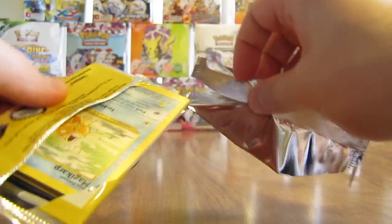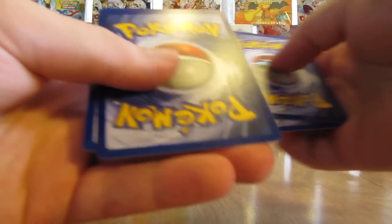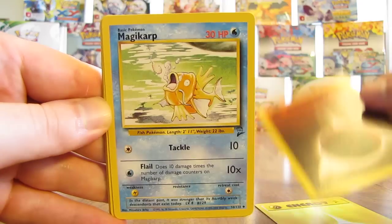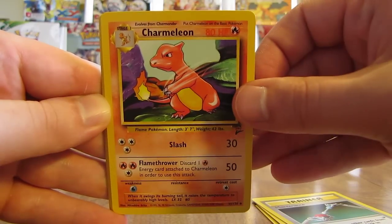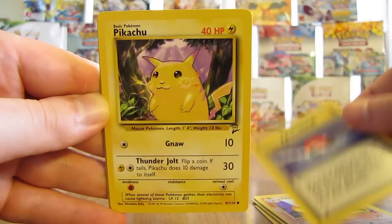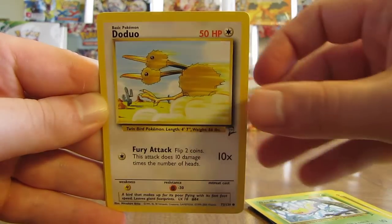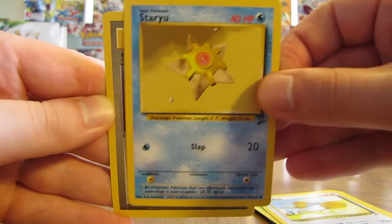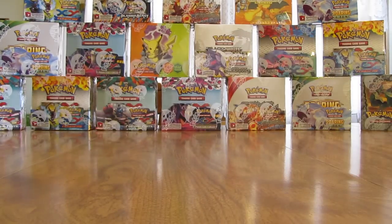Next pack, Gyarados on the cover. I like the different color variations with these packs. Energy cards: Lightning and Fighting. Cards include: Magikarp, Maintenance Trainer, Charmeleon, Pokeball Trainer, Pikachu, Weedle, Doduo, Staryu — and the final card in this pack is a Scoop Up Trainer. I am prepared for lots of rare trainer cards — I know that's what happens with Base Set 2.